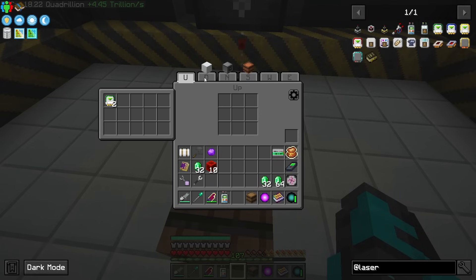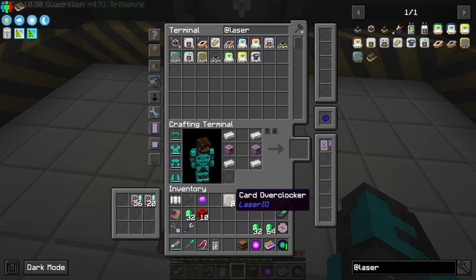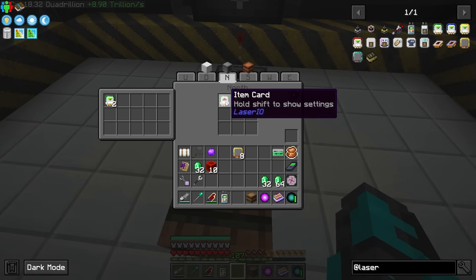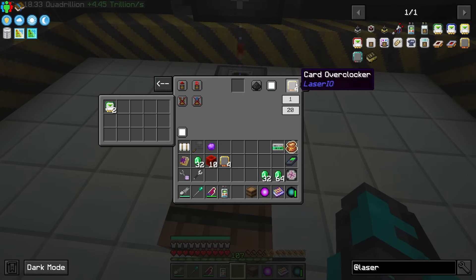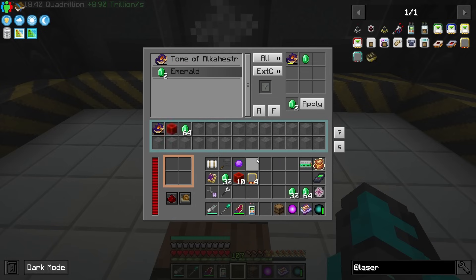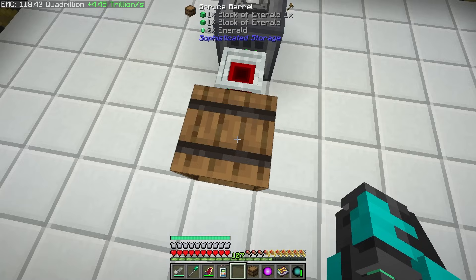It is pulling items out — oh it is working, it's just slow. This is where we go in and play around with the speed upgrades for our cards, and this is where the overclocker upgrades come into play. On the extract card we can add four overclockers, set the transfer limit to 64, and set the ticks to one — so now it's going to be moving 64 every tick.